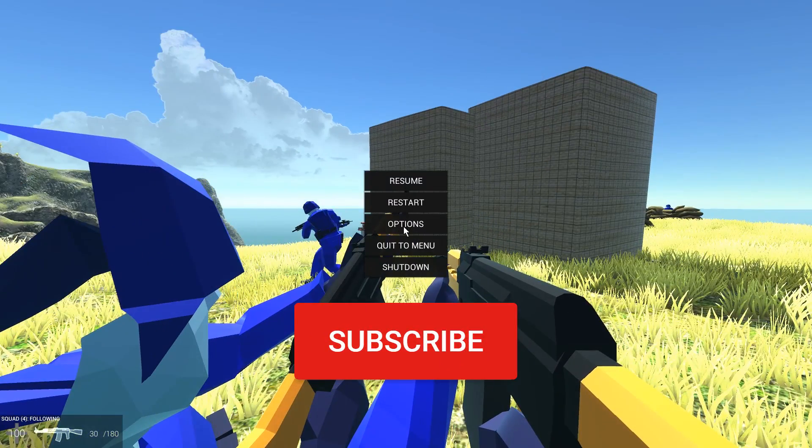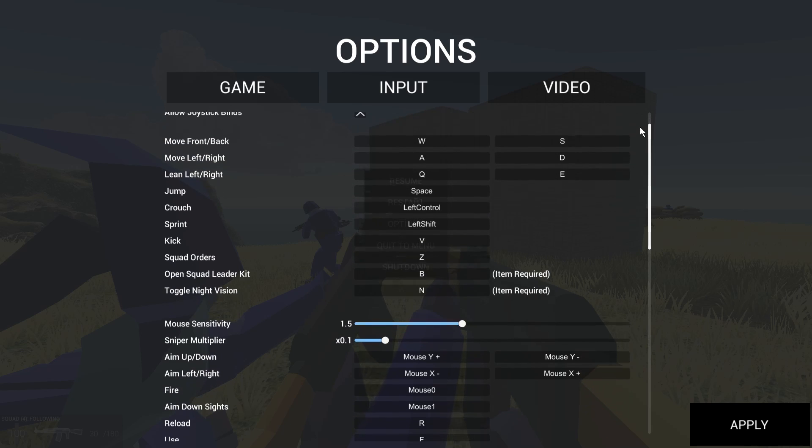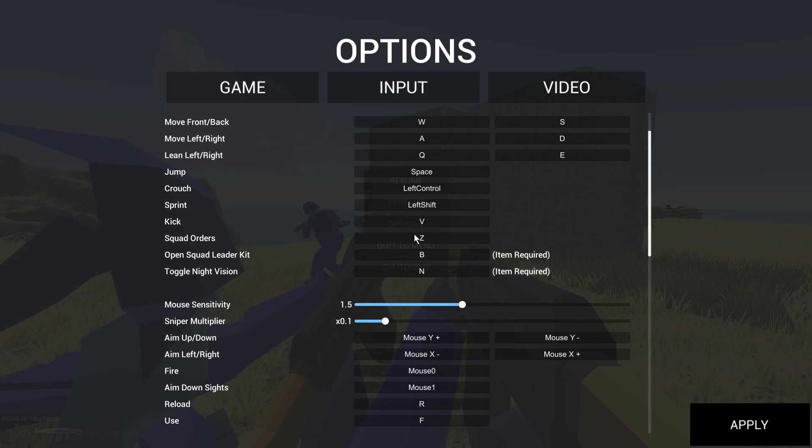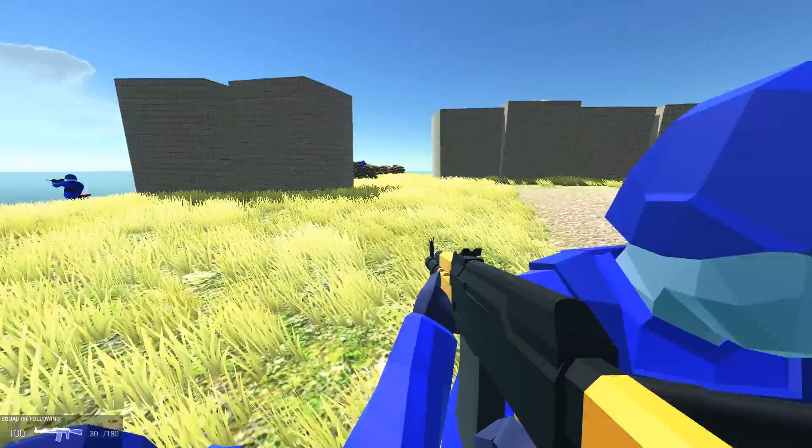Or press Escape, go to Options, go to Input, scroll down until you see on the left-hand side 'Squad Orders' and set it to Z as I did, because it's much better. Then press the Z key or whatever key you want to use.